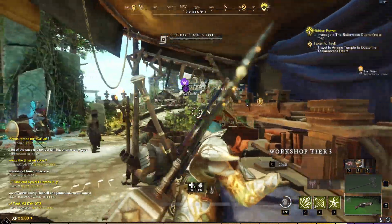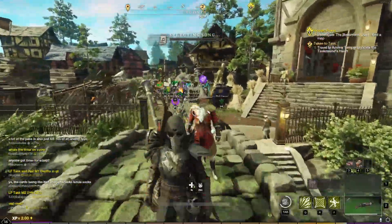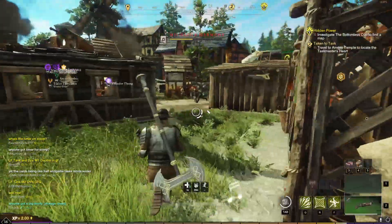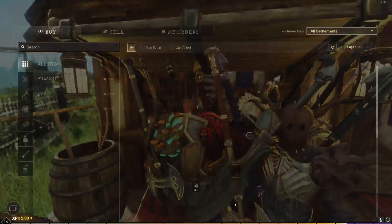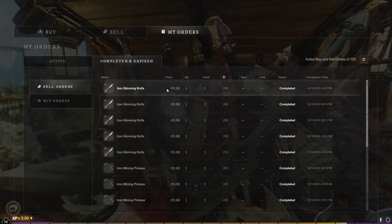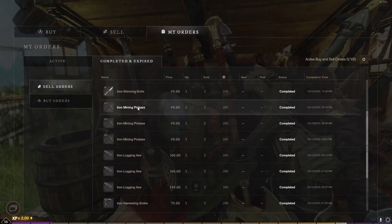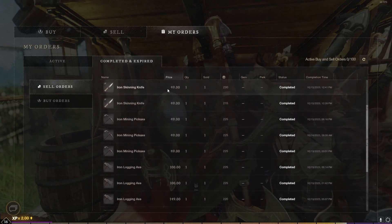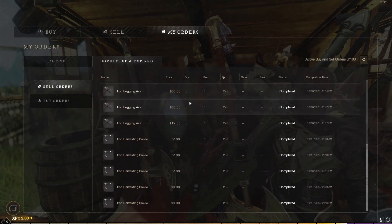You don't want to oversaturate the market or you won't make as much money. I started off with like 600 gold the other day and all my sell orders went through. You're going to want to bring the tools back to the trading post and sell them there for a huge profit. Even selling for 50, you still make profit because it's only 12 times 2, which is 24 plus like 6 more — so you're still making profit even with the fees.